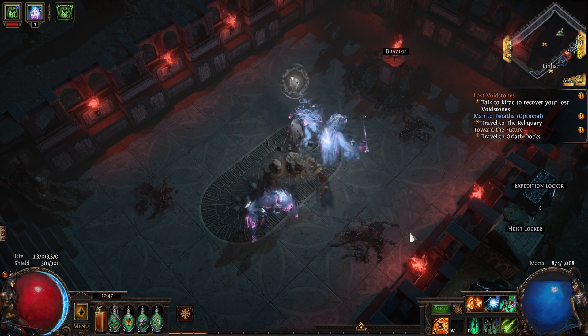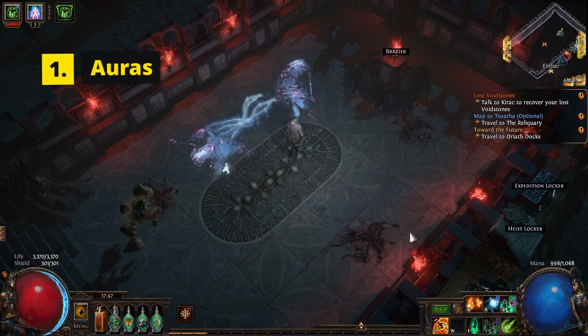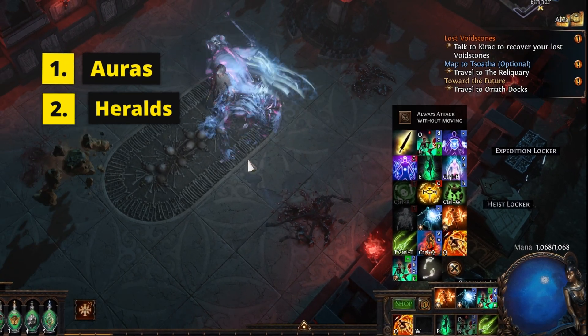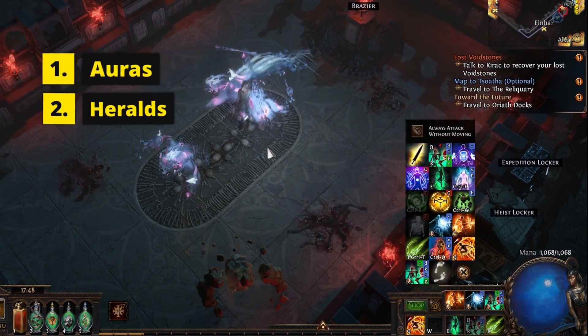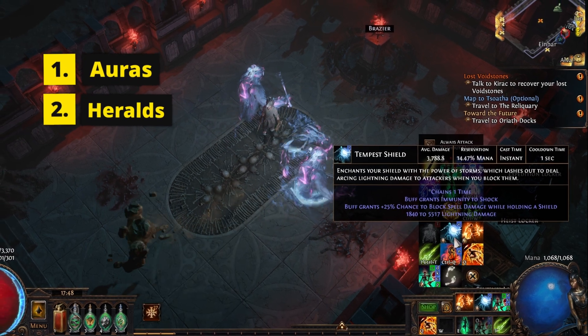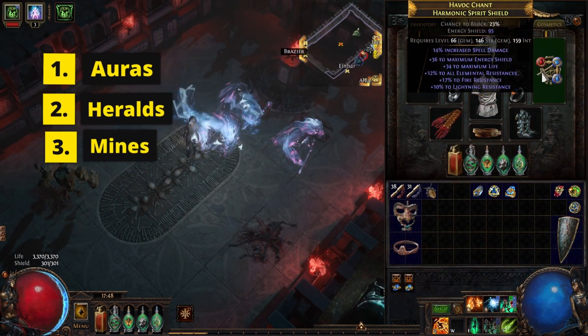There are three categories of skills that use mana reservation. There are auras, which are always buffs, such as Determination which gives a flat amount of armour and more armour. There are also heralds such as Herald of Ash which gives a constant fire buff. I put Tempest Shield into that category because it's also available in Act 2 and does not have the aura tags. And then there are mines.